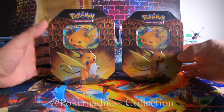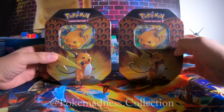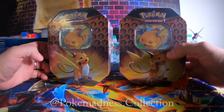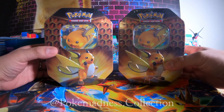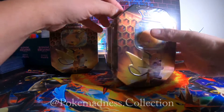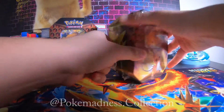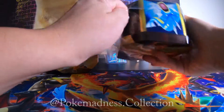Hey, what's going on guys! Today we have two Raichu GX Hidden Fates tins. They were very, very hard to find before, but now there's a lot more coming out to light, which is great. It gives us a chance to actually open up some new stuff, so let's go ahead and open up these bad boys and see what they have inside.